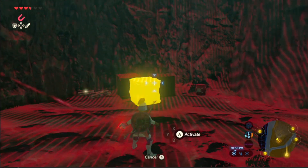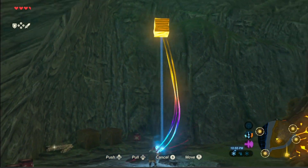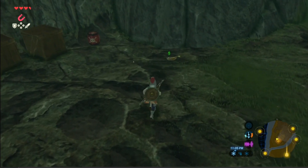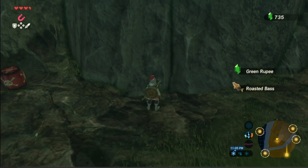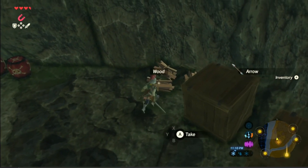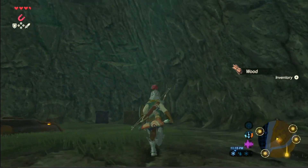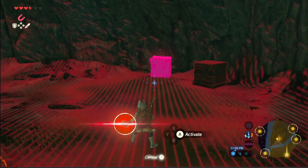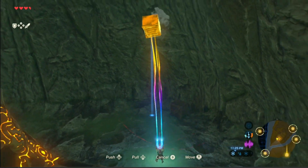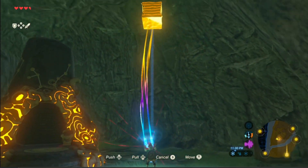Lift it as high up as you can and then drop it. See if it has anything in it — you got a roasted bass and an arrow! Dude, in the sequel to this game, for some reason every time you... I got wood! Nice. You can also drop it on the other boxes because those other boxes have things in them too.